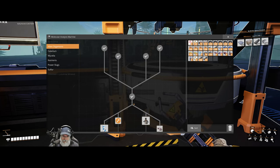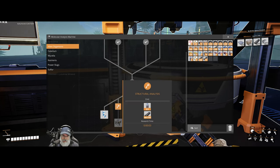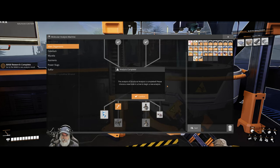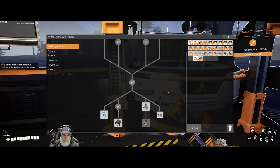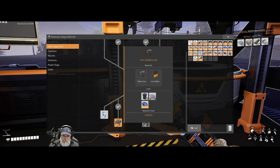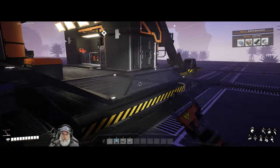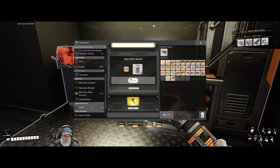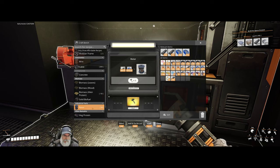Let's go to alien organisms and research structural analysis. And now rebar gun — damn, we're going to need 25 rotors for that, which we should be able to make in here. Yeah, we can make 34. Let's do it. We'll make 25.